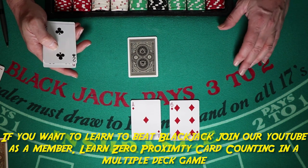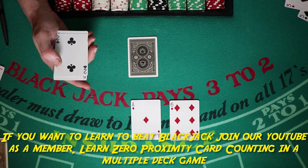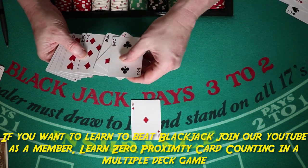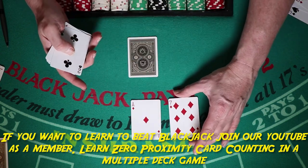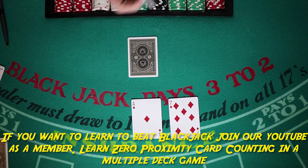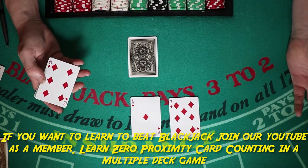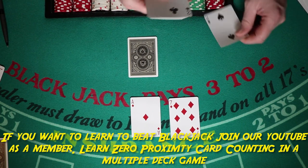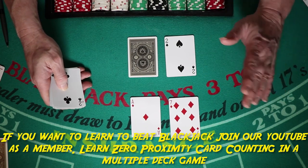Ace-seven — a soft 18 — is one I see people playing wrong. In clump style they may say you made the wrong play, but if you changed basic strategy and won, you made the right play. The computer says: with ace-seven (soft 18), if the dealer has a two, you stand.